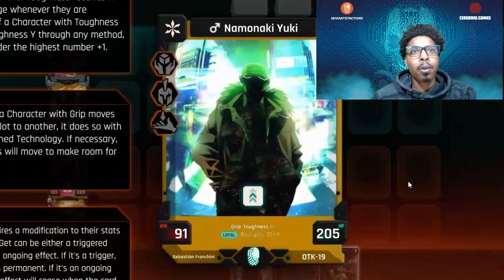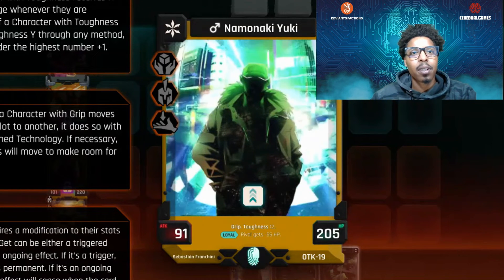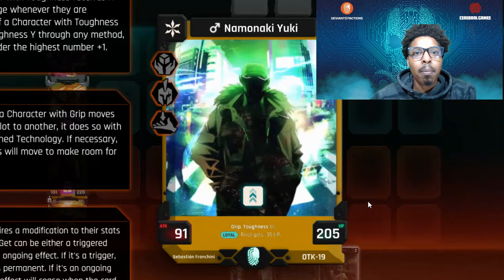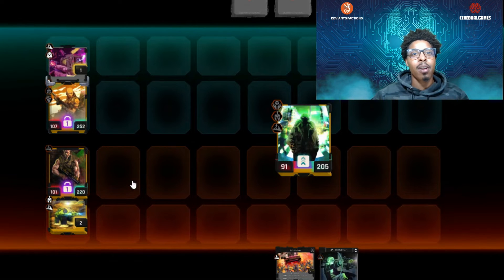Next we're going to pull out Namanaki Yuki — whenever they get gripping, they get a toughness of 12, which is absolutely amazing. Also, whenever Namanaki Yuki is loyal, the rival is going to get minus 55 HP. It's absolutely fantastic.